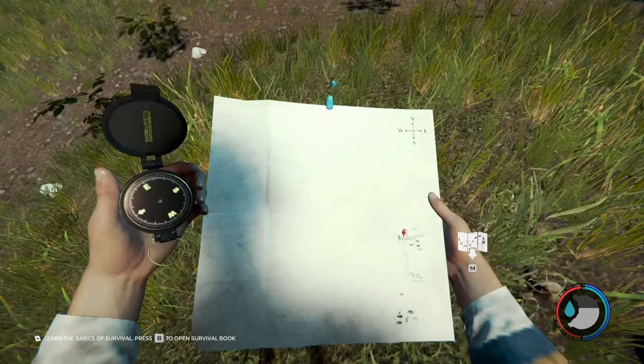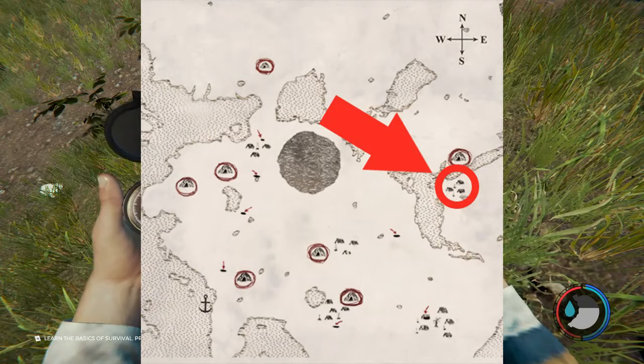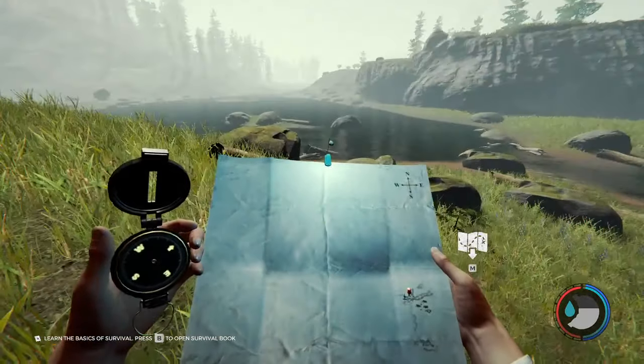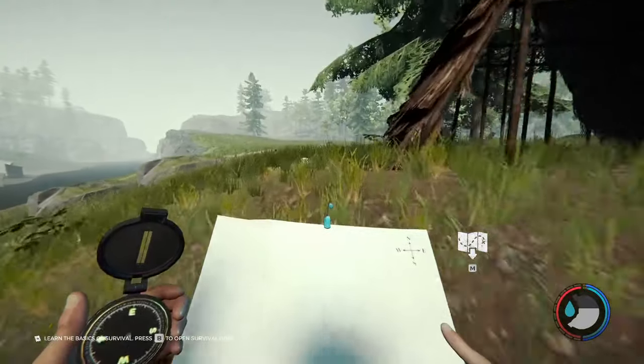Firstly, you want to head to this village on the map here — sorry my map isn't filled, I'll put up a full map and circle where you want to head to. You should come across two of the cannibal huts right next to the river, and you want to head past them on the left.